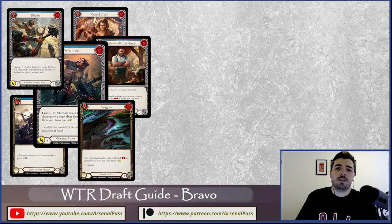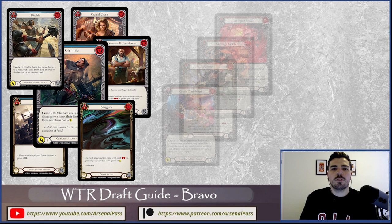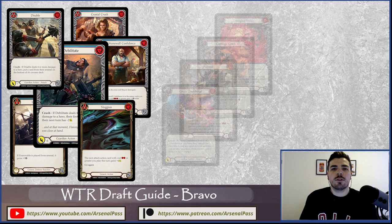That wraps up our guardian deep dive for the Welcome to Wraith draft guide series. A few key reminders: blue resource cards are the most important thing when drafting Bravo — they'll be at least fifty percent of your deck, maybe sixty to seventy depending on your archetype, so prioritize strong blues. Also think about power turns and how you're going to end the game — whether that's crush effects in mid-range, a big OTK turn, or a defensive end game. The other three hero deep dives will be going up before the farewell events at the end of January. A draft guide cheat sheet with pick orders is also available on the Arsenal Pass Patreon for all tiers.